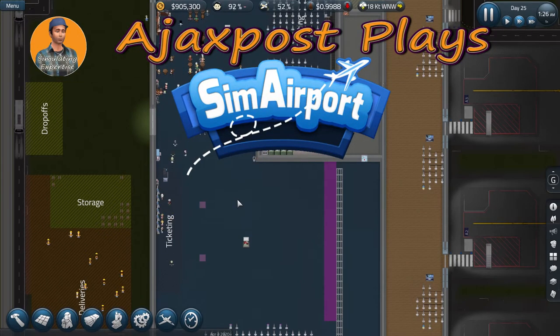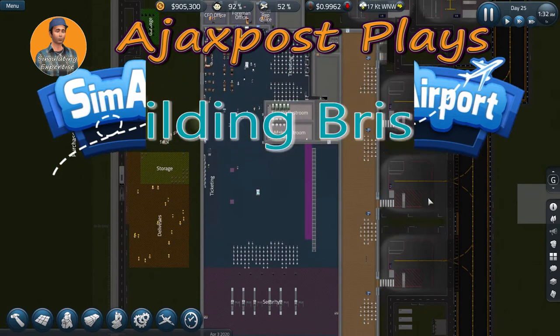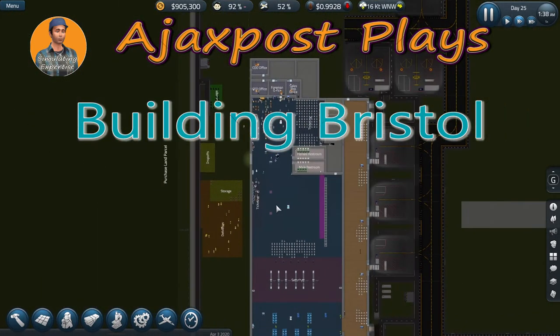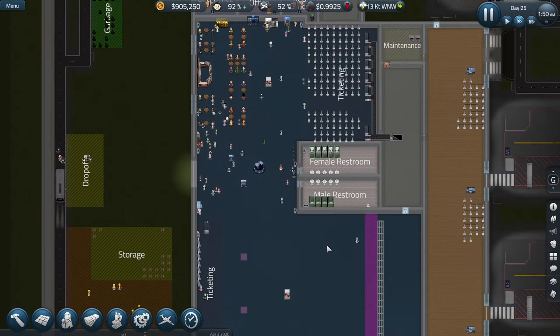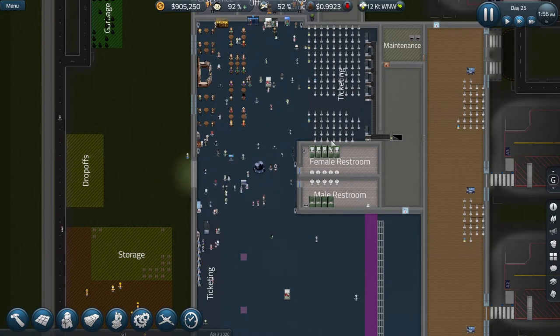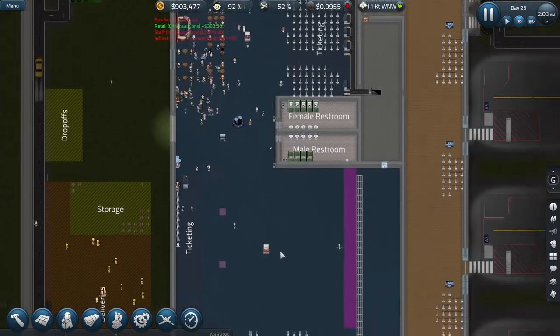Hello and welcome. My name is AjaxPost and we're back here in Sim Airport, in our Sim Bristol Airport. It's very early in the morning, about half past one, and people are already turning up two hours or more before their plane actually arrives, let alone before they start boarding. I've obviously got no staff in attendance here, so they're going to have to find their own way around the vending machines and the automated ticket desks.